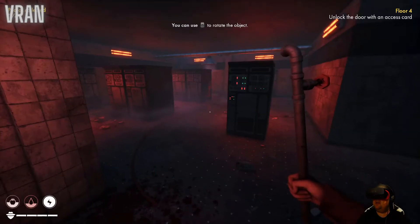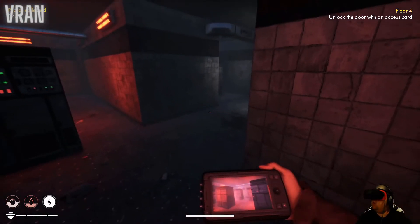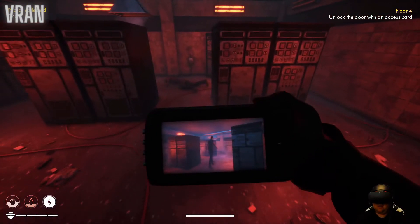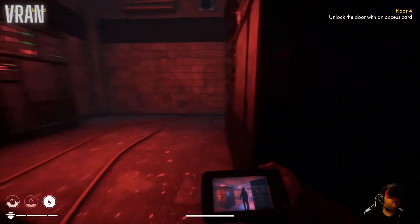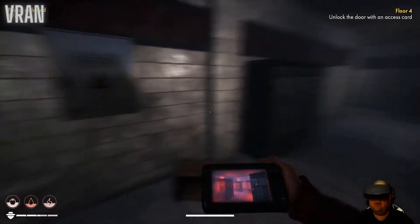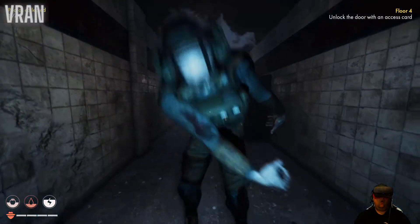What else did it show us? It showed us the tripod. You see that red marker - so I just place it... oh! Look at that - there was a person there. What the hell was that? Oh shit, he's behind me - go go go! What the hell is that? Oh my god, he's right behind me! Oh my god, I'm done. He killed me.